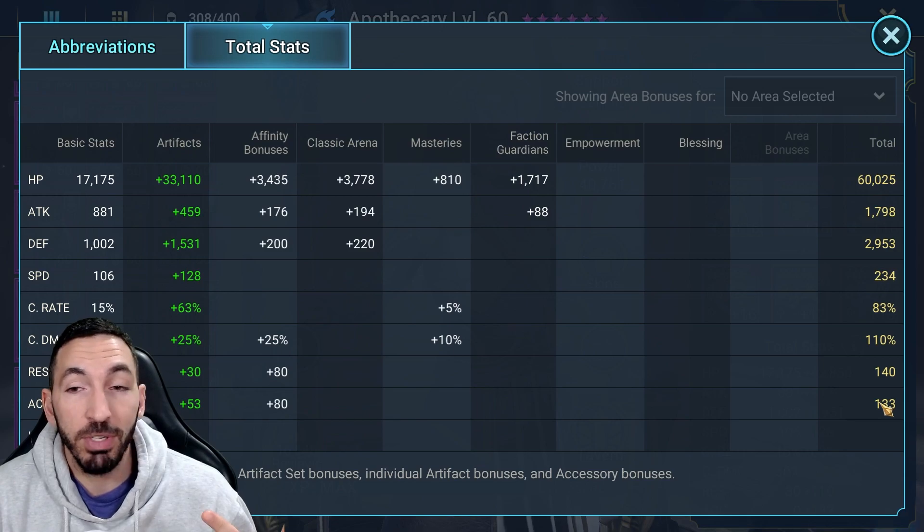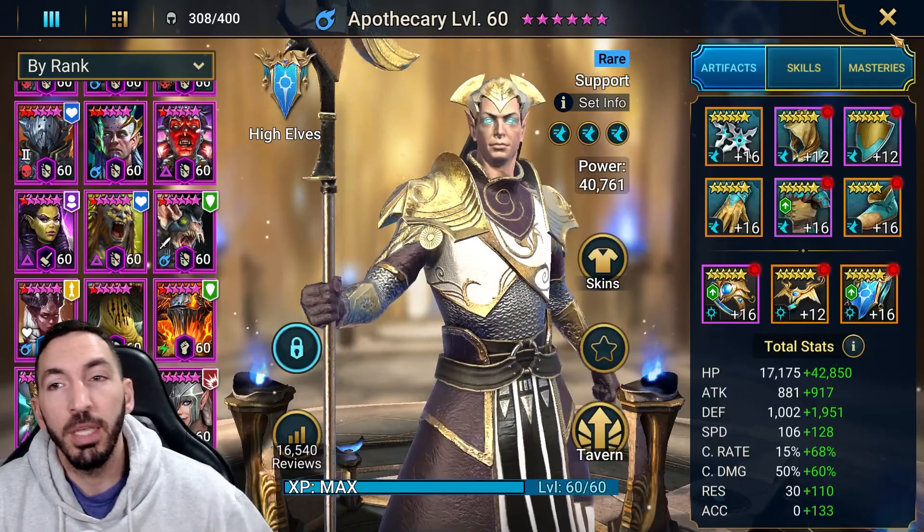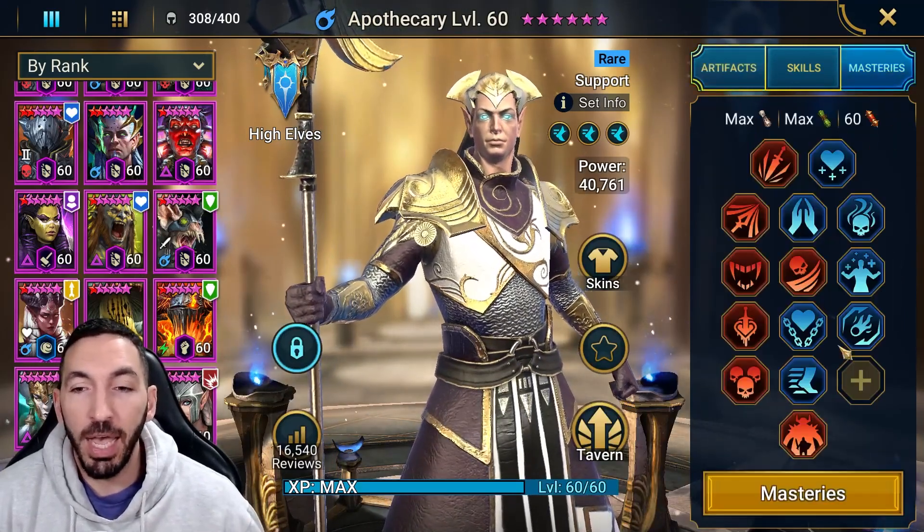His A1 is a simple triple-hitting skill that benefits greatly from masteries, which I'll explain shortly. He's built here with 234 speed and 60,000 HP — a lot, I know. He doesn't need accuracy, resistance, or crit damage, since his damage output is not the reason you run him. He's there to support your damage dealers.